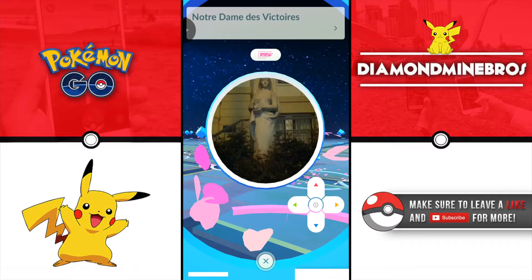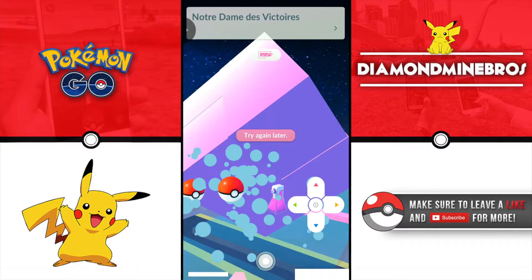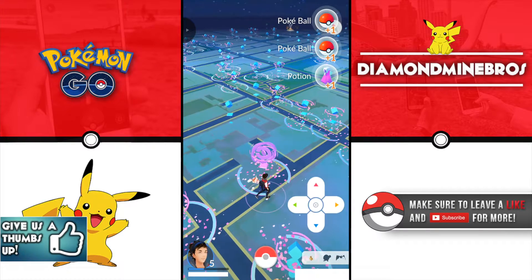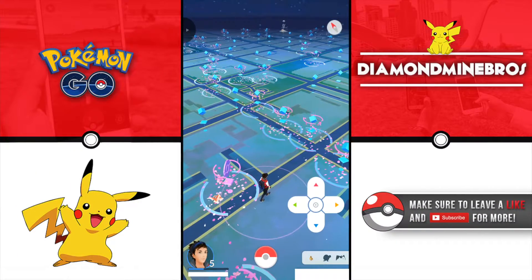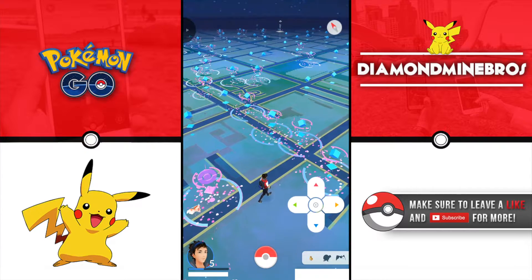Alright, so let's go and look at this PokeStop over here. This is not actually where we live — it spawns you at like this random location. As you can see, there's a bunch of PokeStops and all of them have incense in them. We're going to catch Pokemon easily.